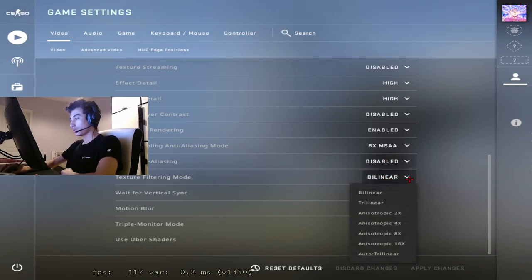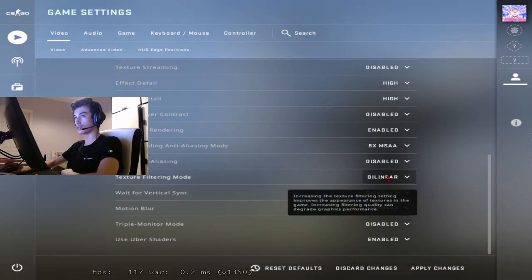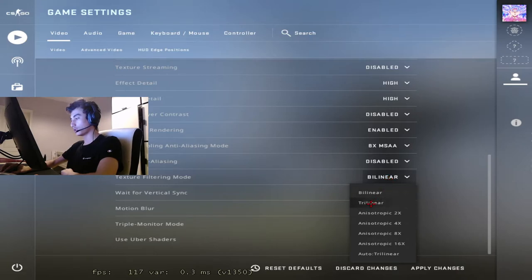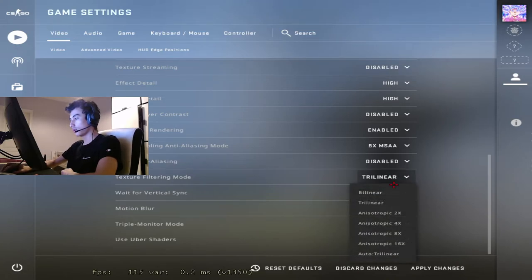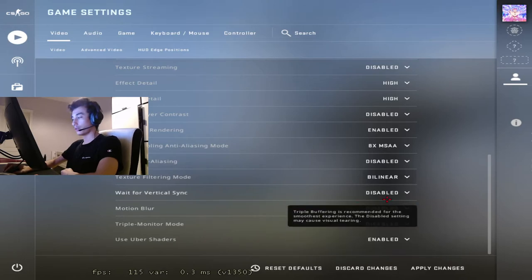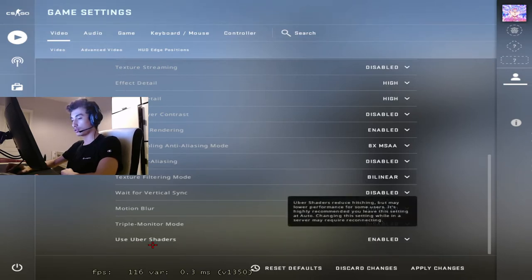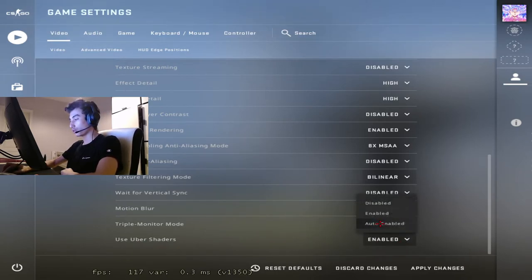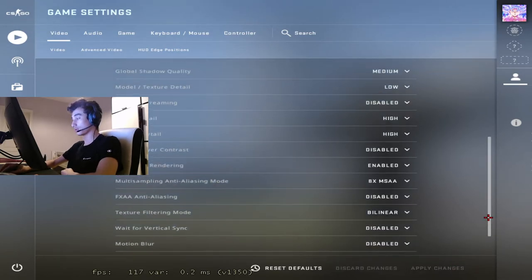Texture filtering mode — you actually want to put this on trilinear. I put it on bilinear because I like the way it looks through fences, but normally just put it on trilinear; it's way better to see around corners and edges will look better. Don't put it higher than trilinear — there's literally no use. Vertical sync — just disable it, it's dumb. Motion blur — disable it. Triple monitor mode — disable it. Use uber shaders — put this on auto, and then you're fine.